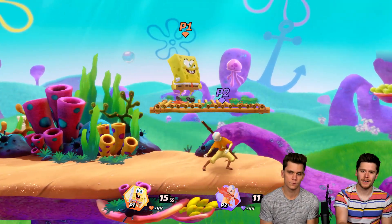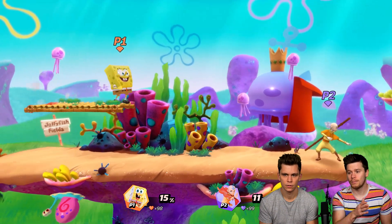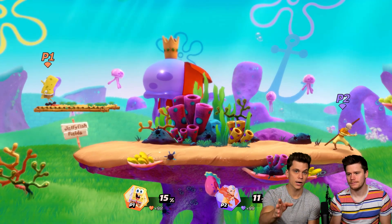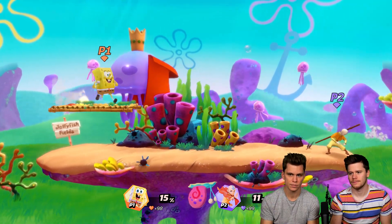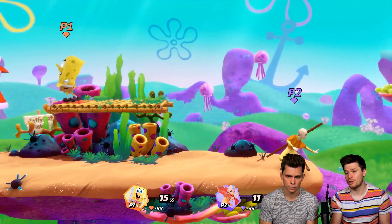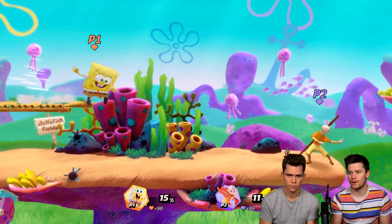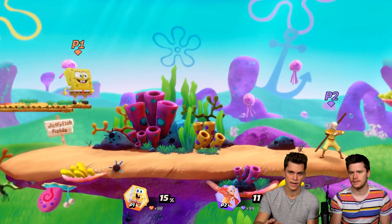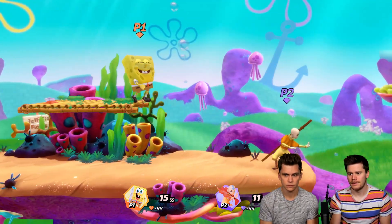There are a few methods to get completely to the edge of a platform. One of them is dash attack, which is super easy — you get stuck on the ledge. There are also other moves like some downtilts that move you forward. Then you can wave dash, but make sure you're not too close or you'll drop off. If you're far enough away, you'll stop right at the edge.